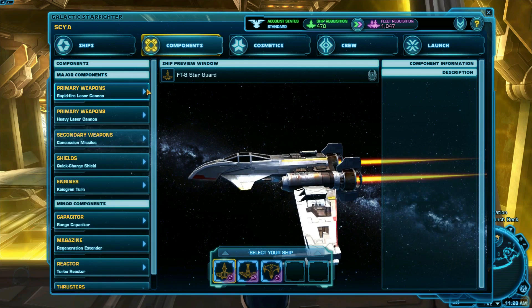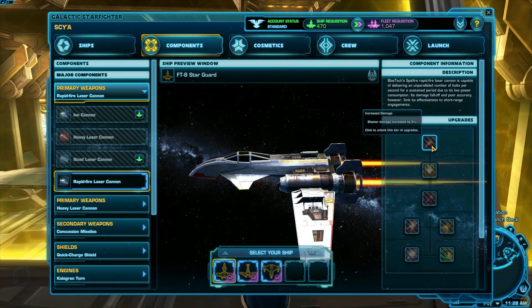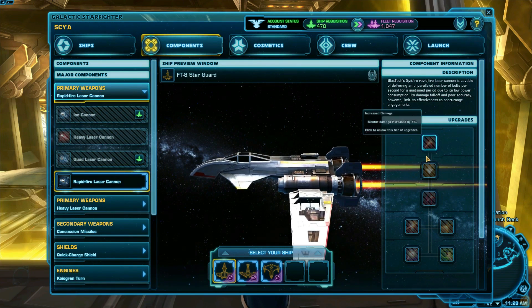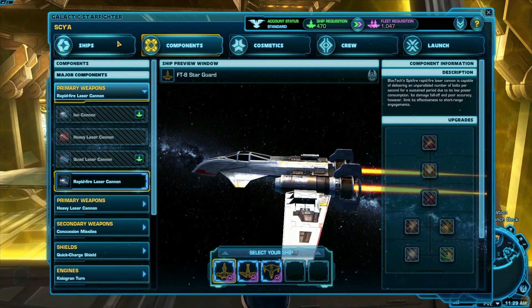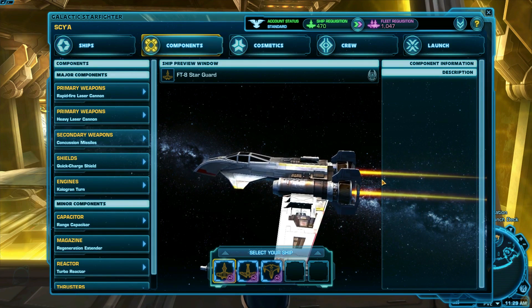You can also upgrade each of your components on the panel on the right with currency you earn through GSF. If you fully upgrade every component to the last tier on a ship, your ship becomes mastered and you gain an extra 10% boost to its rewards when you play GSF. Ships bought through the cartel market will also have this 10% boost, but they won't have the upgraded components.